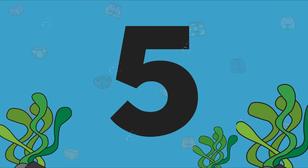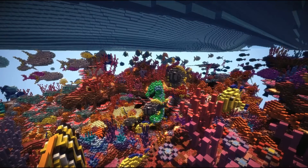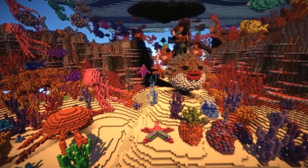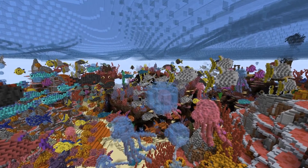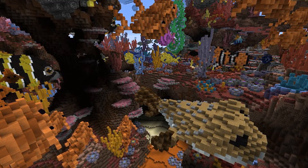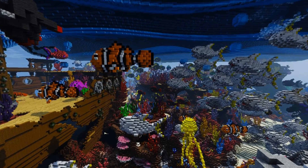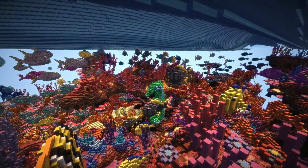Map number five is called Calamity on the Reef. It's an amazing underwater wonderland and a fantastic entry for this competition. I've chosen to put it at number five because it's too crowded and doesn't have a real central wow feature — it's just things everywhere with no real overall plan to the build. If you disagree with my ranking, I'd love to hear it in the comment section below.